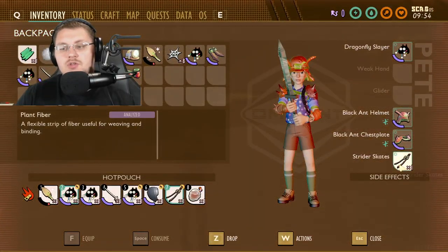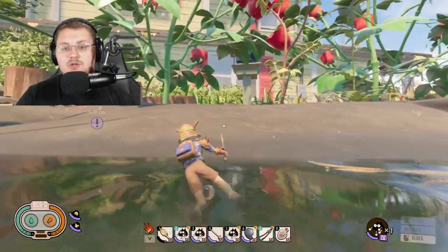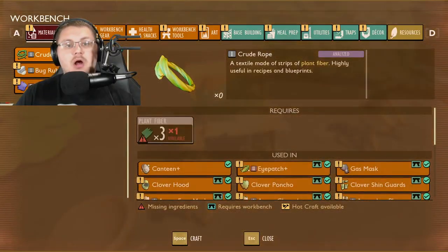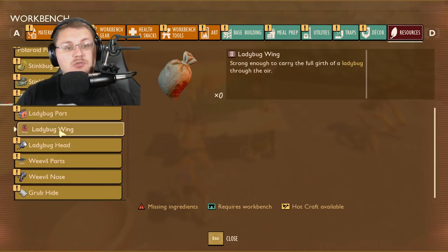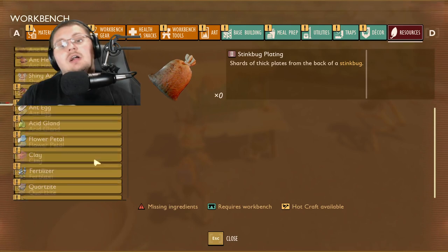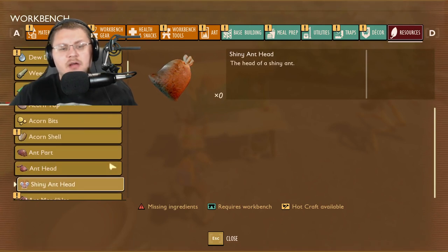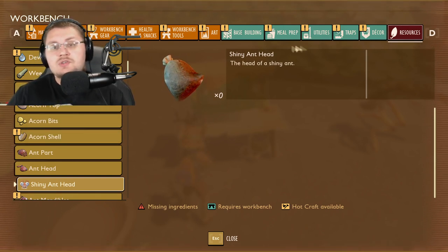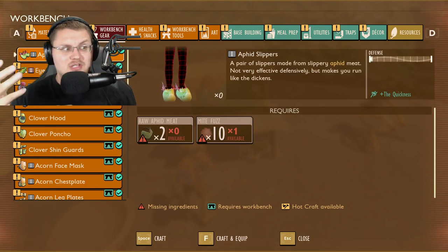The strider skates still have no defense and nothing happens when you put them on — they just turn into regular shoes, hidden on your character, and don't let you run on water. Pete ends up swimming as soon as I put them on. But I'm very interested in all the new things coming. We already have cricket meat in the files, confirming a cricket is coming soon. There are also ladybug wings, stink bug plating, and even a shiny ant head listed — so they're adding more drop items for each bug. We may end up with black ants, shiny ants, and all sorts of ant varieties.